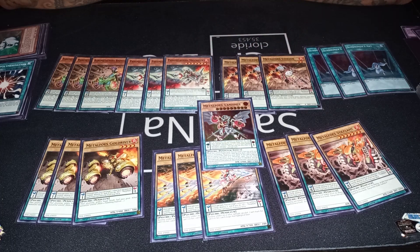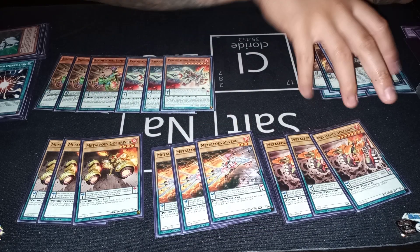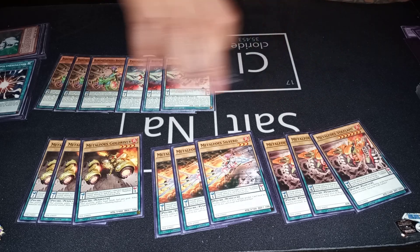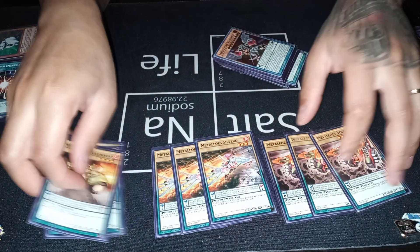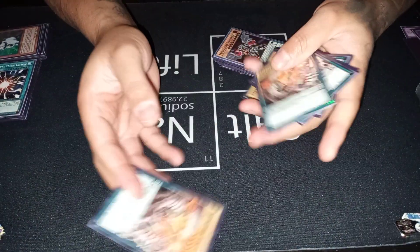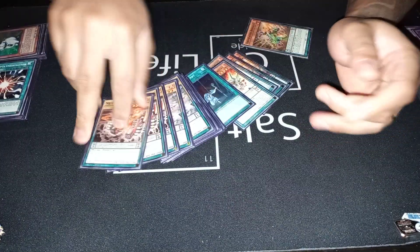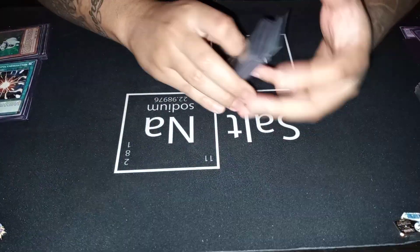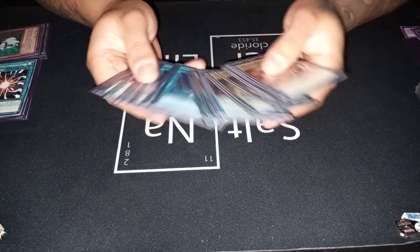One card I want to play that I'm theory-crafting — maybe two to three, not sure yet — is Painful Decision. It's basically Foolish Burial for a Level 4 or lower vanilla and adds the same-name copy, so it helps fuel Matherium and is pretty much a ROTA for this deck. You really can't go wrong with drawing more Metalfoes — in fact the more Metalfoes, the better. That's why you see this heaping pile.